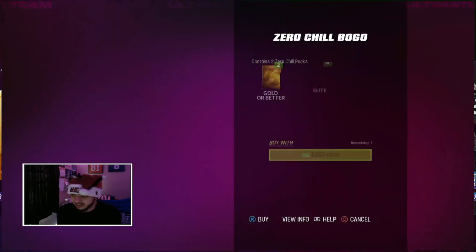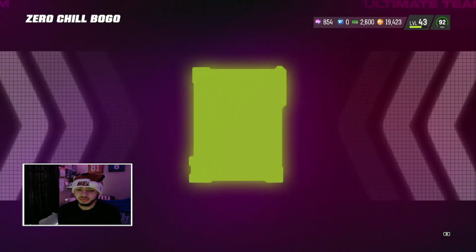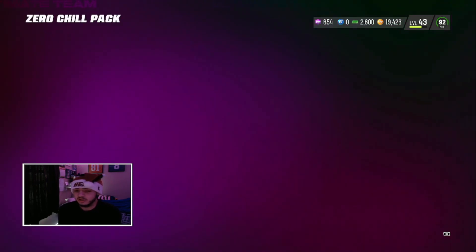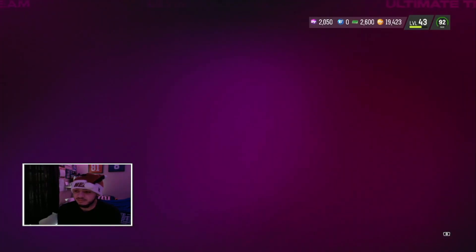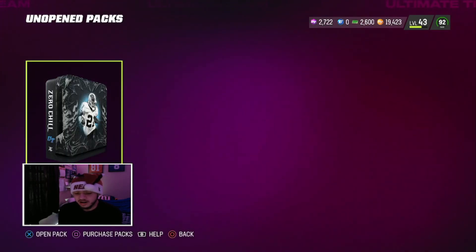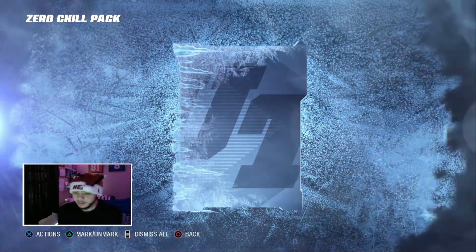Now we'll put up the BOGO pack. I have so much training so hopefully we can pull something nice from the re-roll. Let's see Zero Chill packs - I still have not pulled anything good from these and I really want to. I've seen so many people pull some crazy stuff but I still have not, which makes me kind of mad. I don't know what to open - we could do Zero Chill re-rolls or train variety packs for Bo Jackson who's amazing.